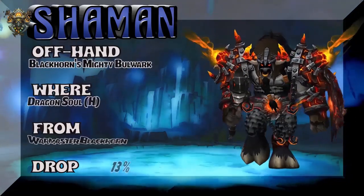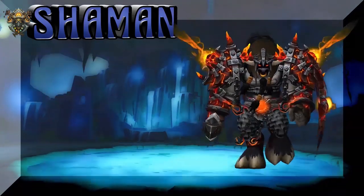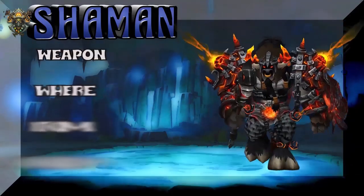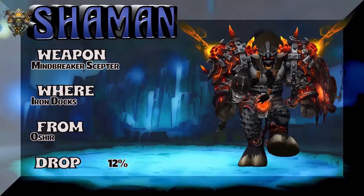The offhand is Black Horn's Mighty Bulwark, which you get out of Dragon Soul Heroic. And the weapon is straight out of the Iron Docks — O'Shea — 12% on the drop rate.